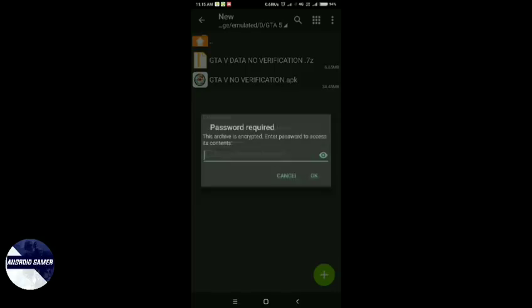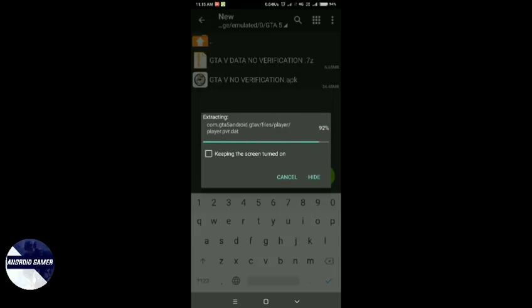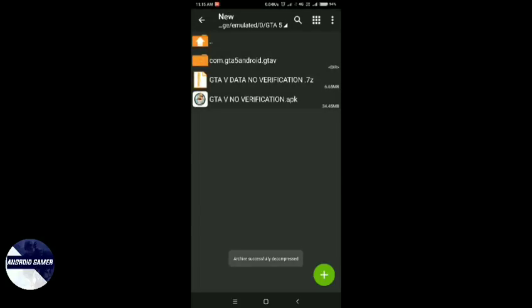Then we will extract. It will ask for a password. The password is: capital A, then other small letters, DROID, then G capital, then other small — Android Gamer. Here is your password. Click on it and the extraction process will start quickly.